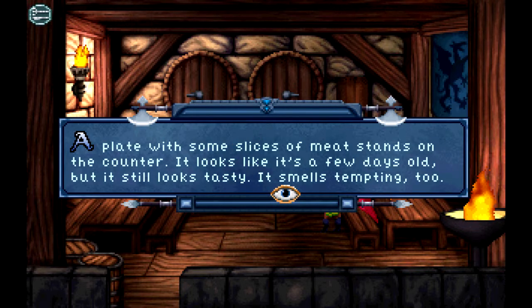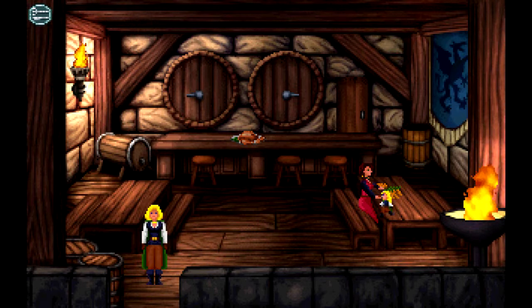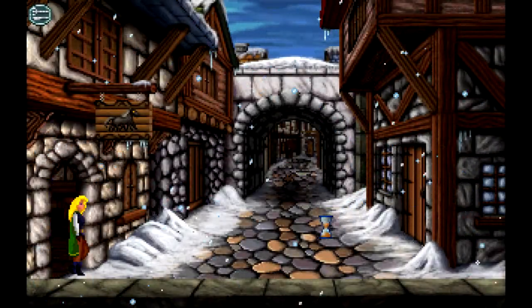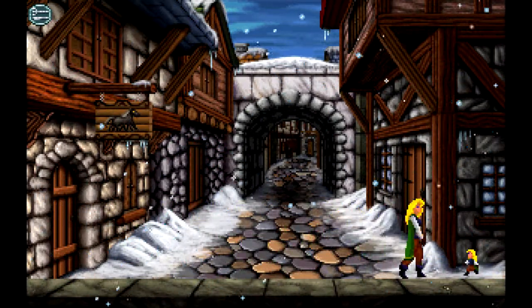A plate with some slices of meat stands on the counter — it looks like it's a few days old but still looks tasty, and it smells tempting too. Why would you have five-day-old turkey lying on your counter? Well, I guess she is chopping carrots. Can you even give me like a little nibble of a carrot? Just a little taste, a little morsel. I'm freaking starving here.